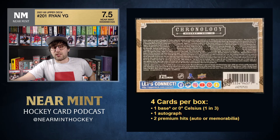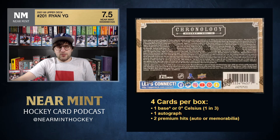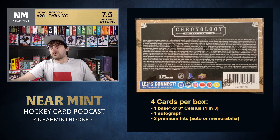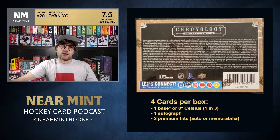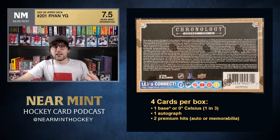The odds are also tough to figure out. Upper Deck gives you overall box odds — say one in three for an autographed patch card — but within that, different player groups have wildly different odds. So the overall odds number doesn't really tell you much. The TLDR is: the odds of getting the specific card you want are very bad.